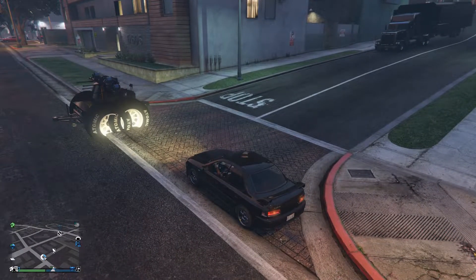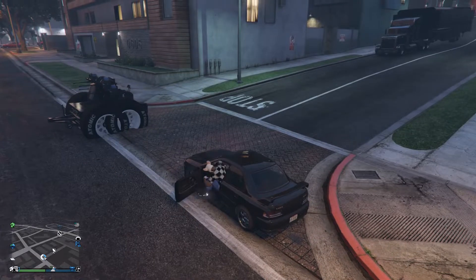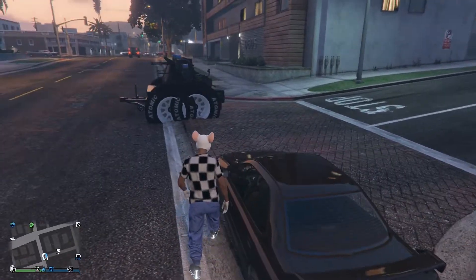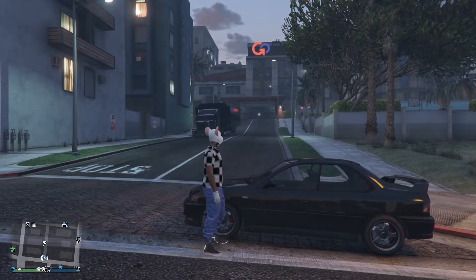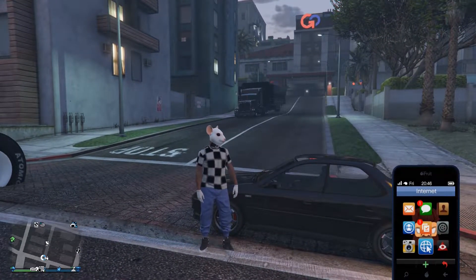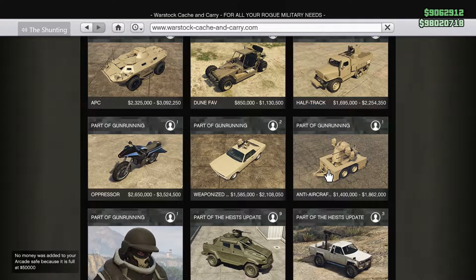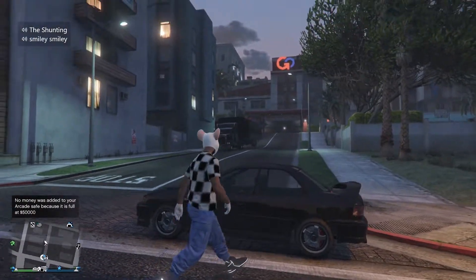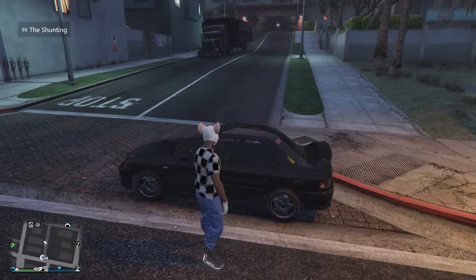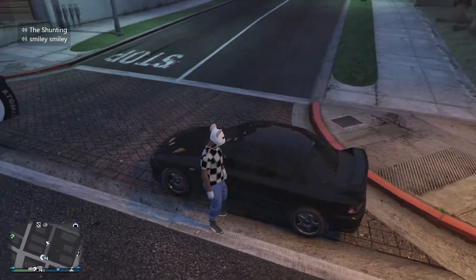I'm not going to show the glitch-yourself part because it's going to make this a long video. What you need is to already own the AA trailer. Make sure you have the Mobile Operation Center, and in the back of the MOC put any random vehicle that you do not care about, because this vehicle will be gone.